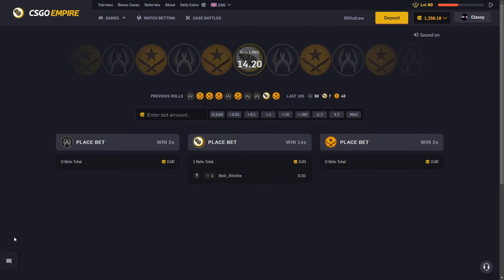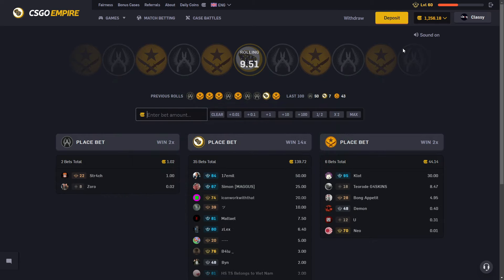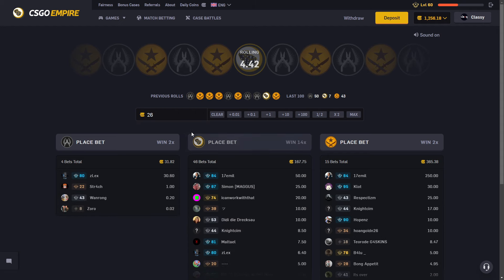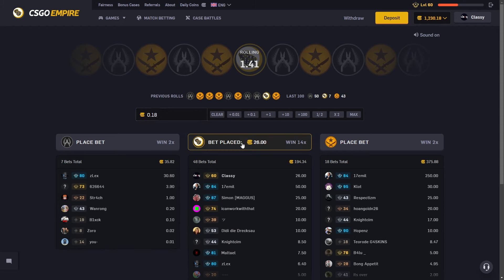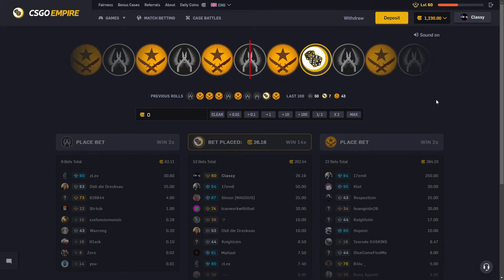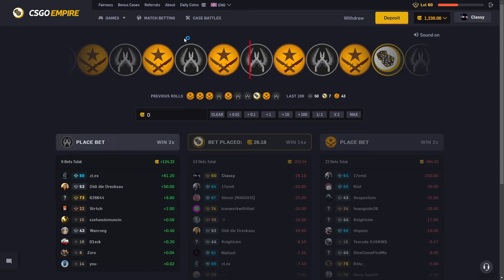Hello, it's me Classy, back with another video. We're here again on CSGO Empire with 1256 in the balance. We're gonna go ahead and look at this — it just started off with a green, so we go 26.8. We forgot our 0.18 and put that on there too. It just hit a dice, so might as well not be missing out on it.